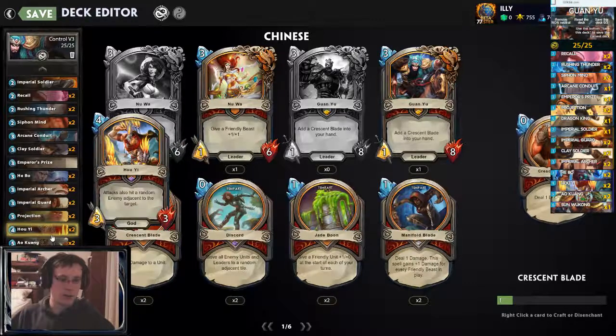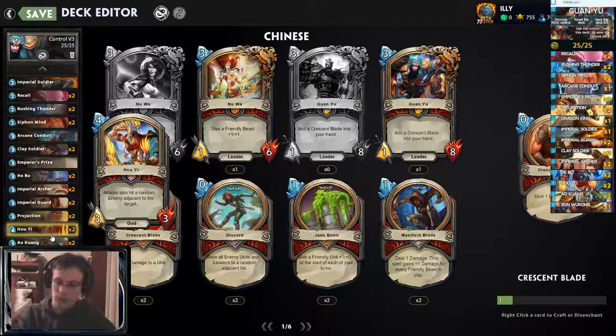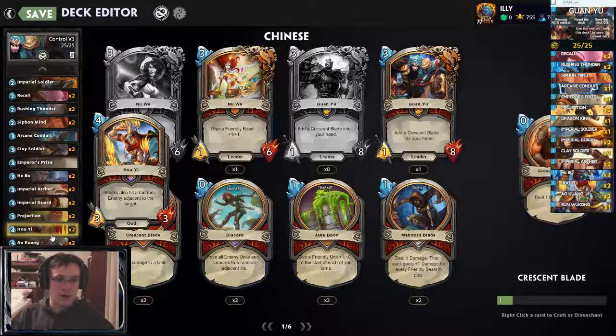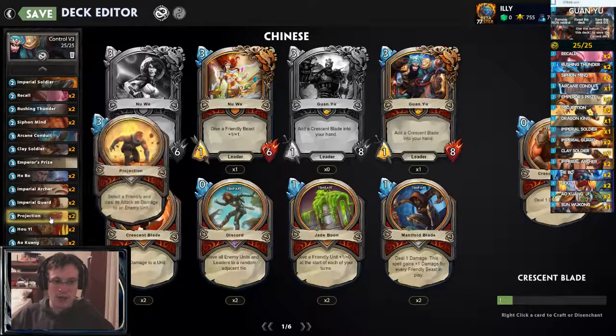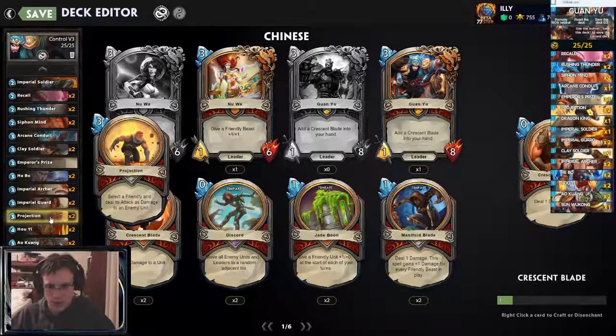I recently removed the Chaga package — which is Chaga plus Transfusion — because I found that it was too slow. You really want to be able to smack a unit down. I was finding that I was running out of Projection targets; I'd have Projection in hand and it would be a dead card, or it would be three mana deal one, which doesn't make sense at all. Especially because it's enemy units — you can't use it to go face, you can't move a leader with it. Projection wasn't doing anything.